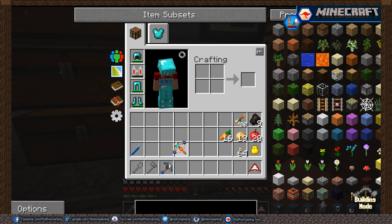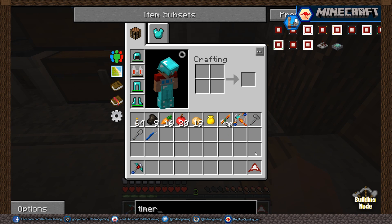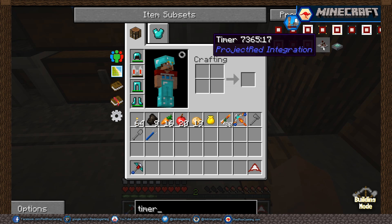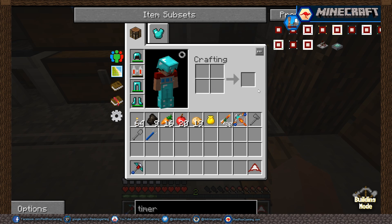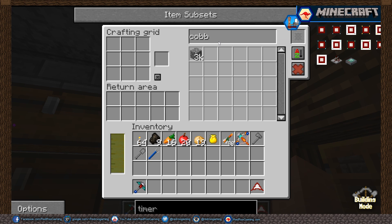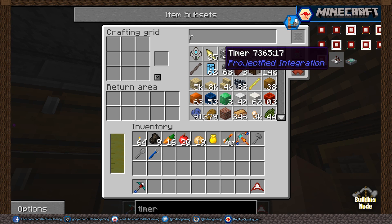I'm going to move pretty much all of my tools off my taskbar to do this. The first thing we're going to need is some of these redstone circuit boards — I'll call them that. The first thing we need is one of these timers. Let me clear that out.